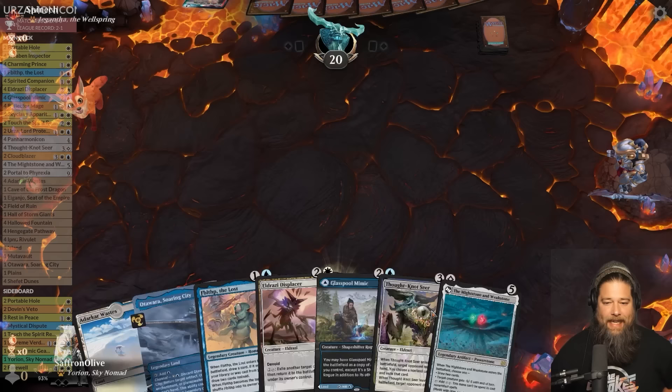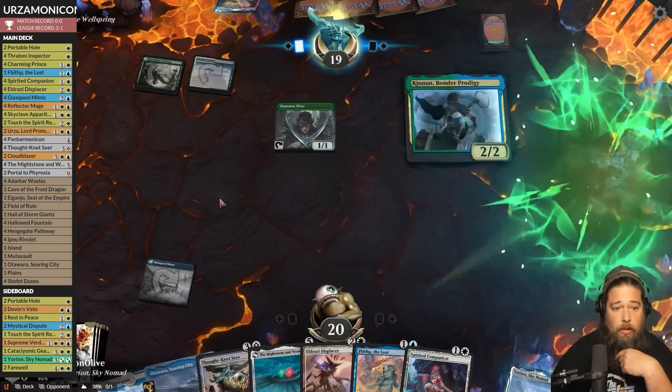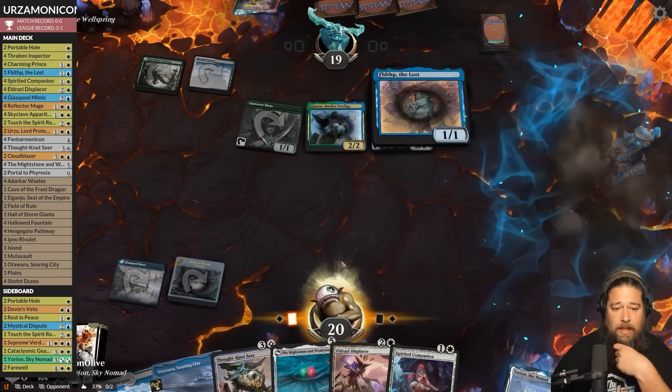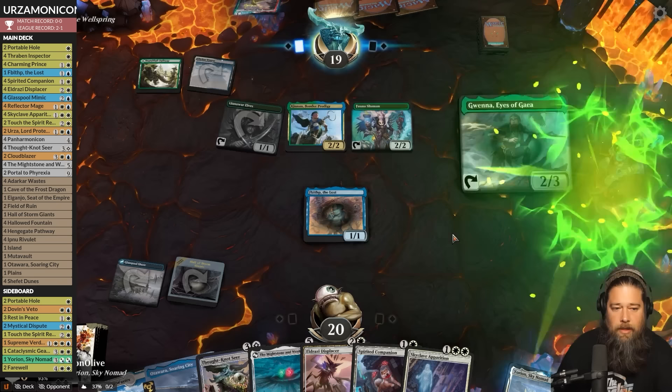Who would have thought Urza and Panarmonicon together at last! I like this hand — we got a Fblthp. Opponent plays a land, then passes. Jengatha — oh, this might be a CoCo deck. Oh no, Kinnon! This might be bad. This has got to be a Sarc combo — we're not dead yet but we might not be far from it. They have the Kinnon, they need one more cost reducer and then a Sarc and they go infinite.